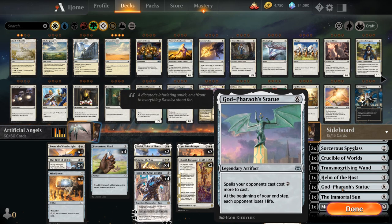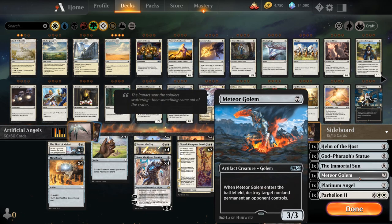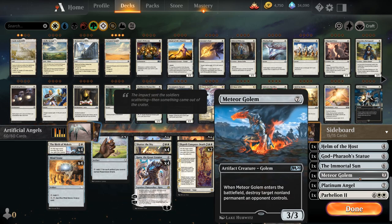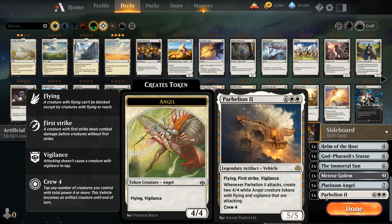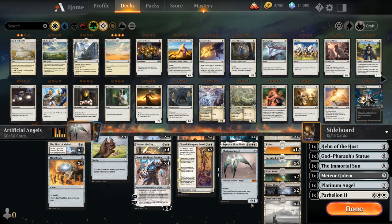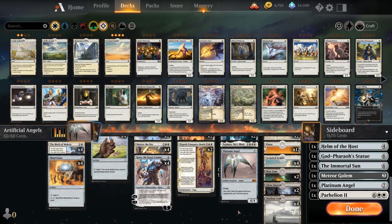We've got Transmogrifying Wand to turn opposing creatures into a 2/4 Ox, Helm of the Host for copying our Platinum Angel and other legendary creatures (copies won't count as legendary so we can have more than one), a Godfarer Statue that can make the opponent's spells two more expensive, Immortal Sun against planeswalker-heavy decks, a Meteor Golem which can destroy any target non-land permanent, an extra Platinum Angel in the sideboard, and Parhelion II — an eight-mana 5/5 legendary vehicle with flying, first strike, and vigilance. When Parhelion II attacks we get two 4/4 white angel tokens with flying and vigilance that are also attacking.